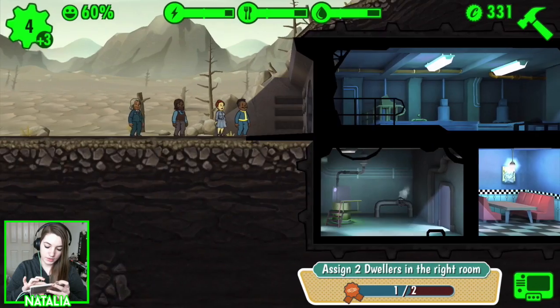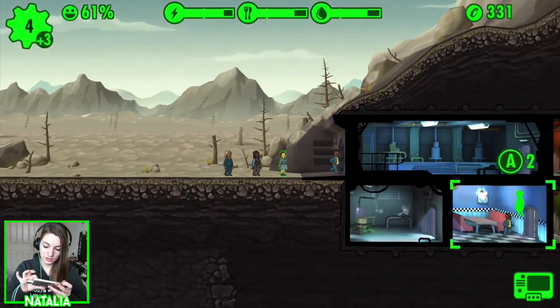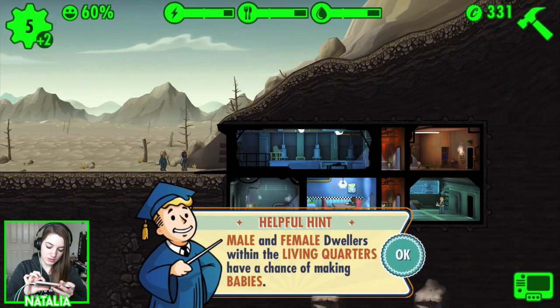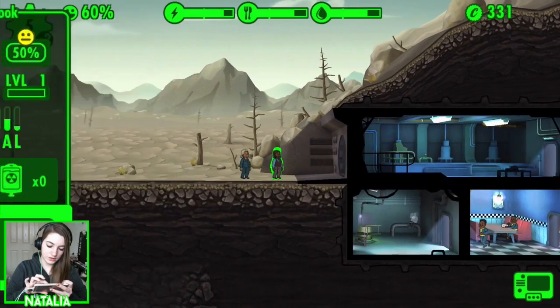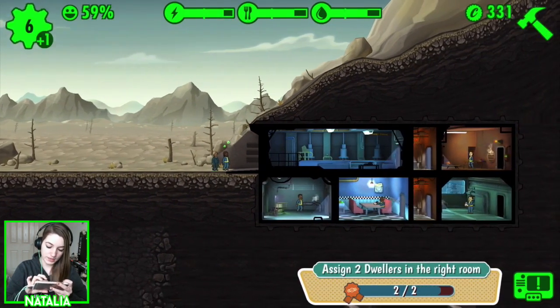We have somebody by the name of Heather here, and by the looks of things she's best off in the living quarters. Male and female dwellers within the living quarters have a chance of making babies. Phillip, are you going to go make a baby? No — you're best off in here. You make that food.